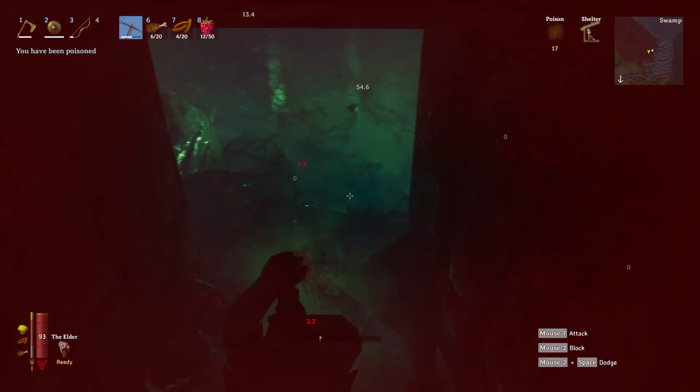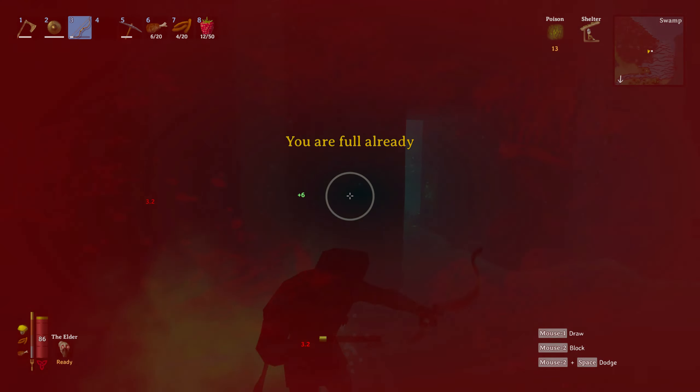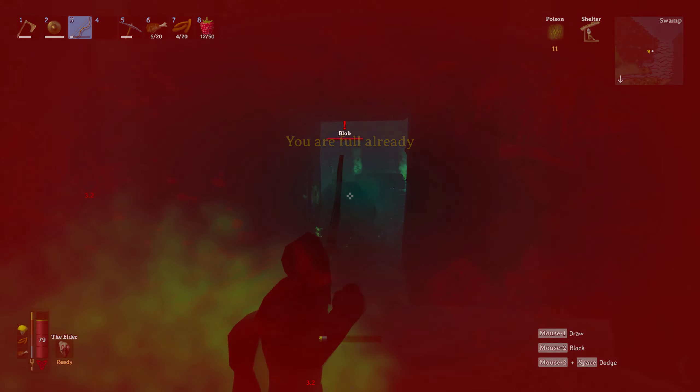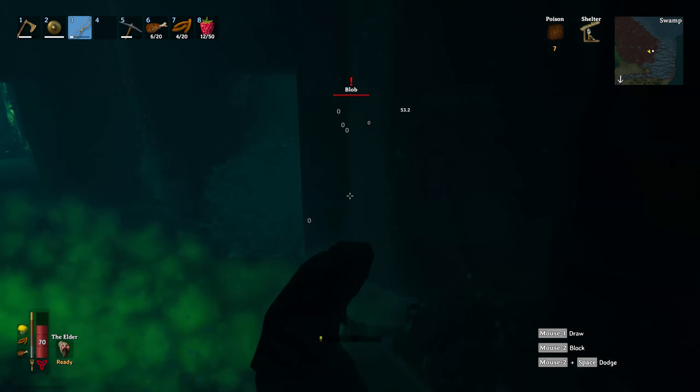The biggest danger in these sunken crypts are the blobs. If they get too close to you they can poison you and you'll take a lot of damage from that poison, which is why I recommended poison resistant items and a lot of food to keep your health high.